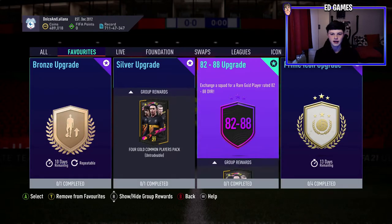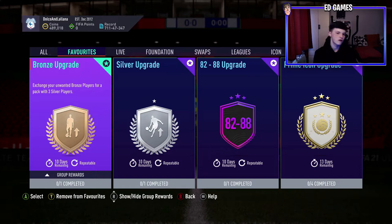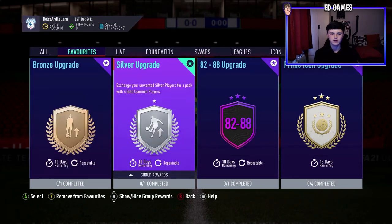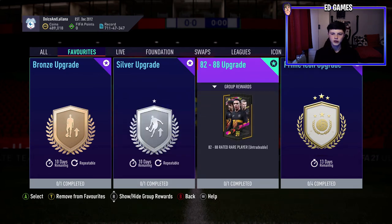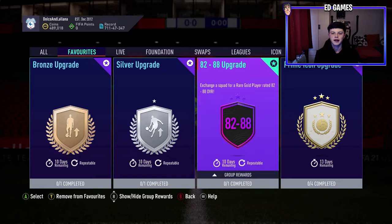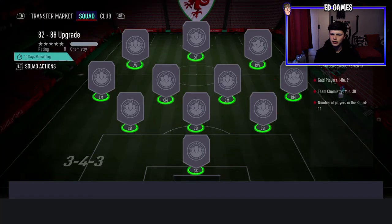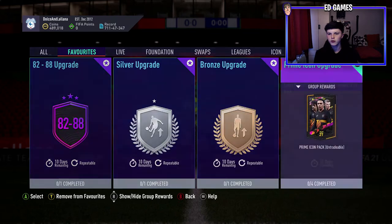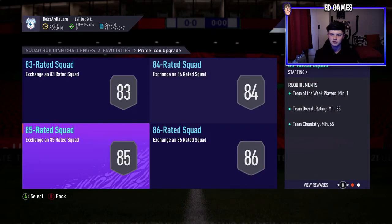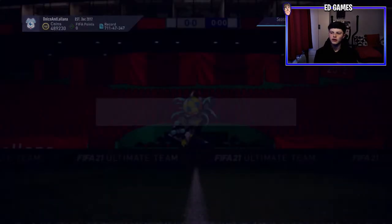I've favorited the four SBCs in question here. There's the new bronze upgrade — it has 10 days on it so you've got 10 days to grind this method. It gives you a three silver pack, putting in 11 bronze rare or common. Then the silver upgrade: 11 silvers rare or common for a four common gold pack. Then the 82 to 88 upgrade — nine golds and two bronzes. The prime icon upgrade requires an 86, 85, 84 with a Team of the Week, and an 83 with 75 chemistry.